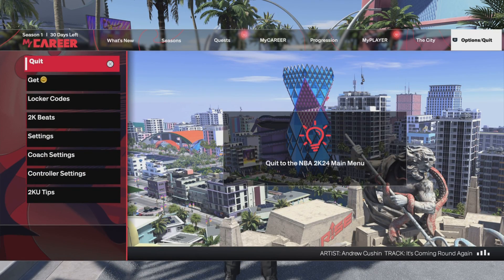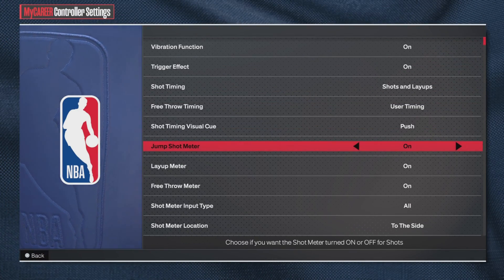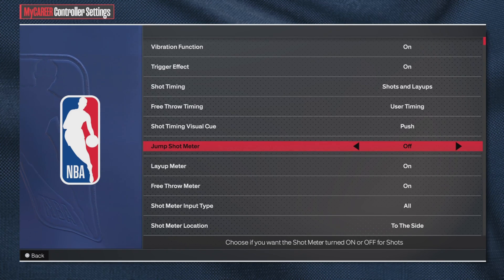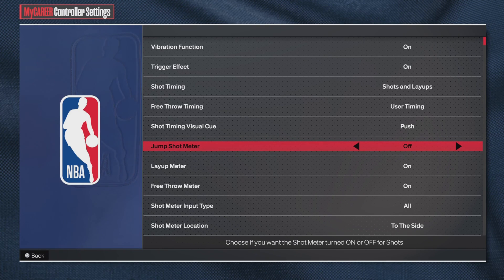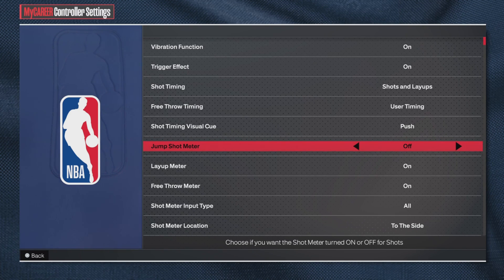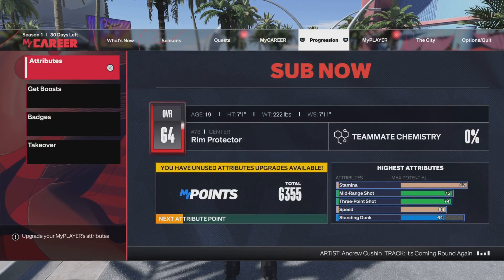Next, you want to go to settings, then controller settings, and turn off your shot meter. When you turn off your shot meter it does give you an extra boost for having it off. You do have to time your jump shots if you want to succeed in shooting in this game.